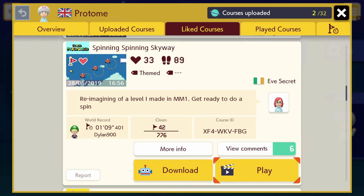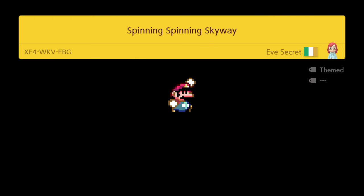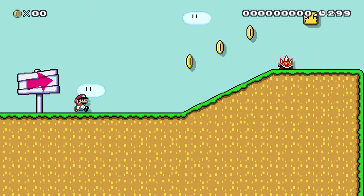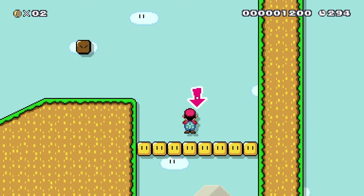Next up we have Spending Spending Skyway by Donut Secret on the forums. I remember this one and it messed me up. The course ID is XF4WKVfbg — it'll be down below. This level is good, it's just hard — or at least I found it hard. I might find it really easy now that I'm super great at spin jumping because of it. There's another level I'll get to later that is also very spin jump dependent and harder than this one.